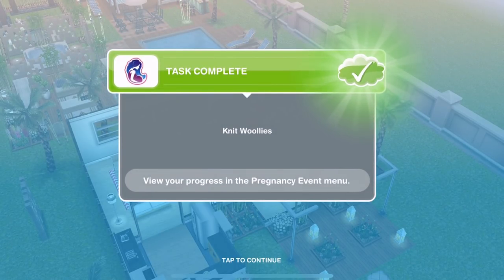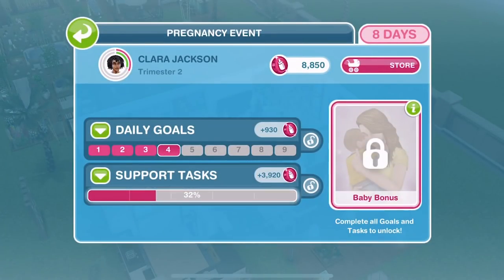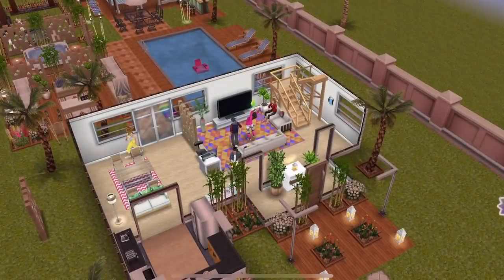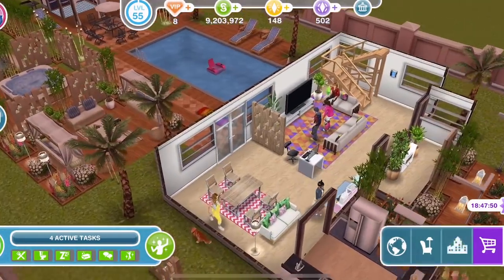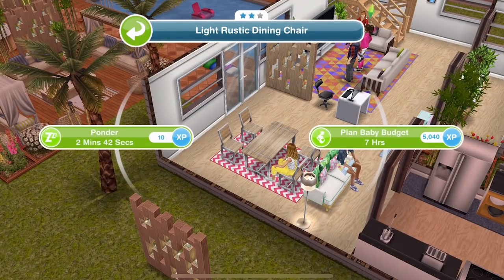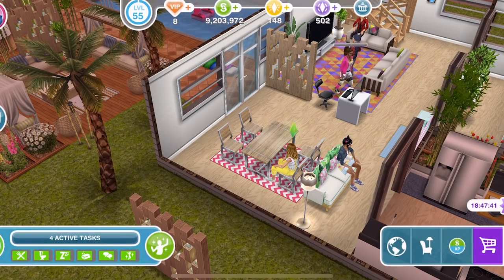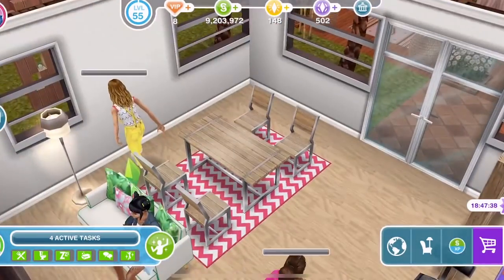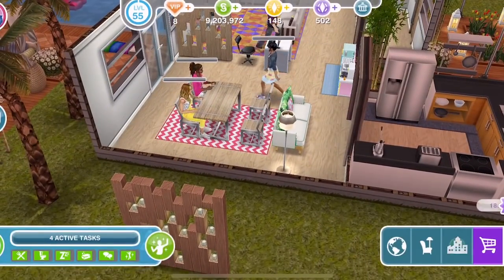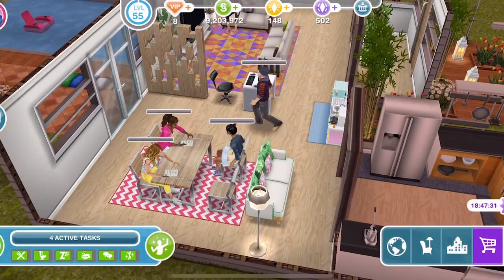Task complete — knit woolies! We're now 34% done with support tasks. The next support task is have eight sims plan a baby budget on a dining table. We have a dining table here — this is only a two star chair, so plan baby budget will take seven hours. I'll get enough sims doing this, and then once that's done we'll go see Clara who will have finished eating her chocolate and completed day four of her pregnancy.